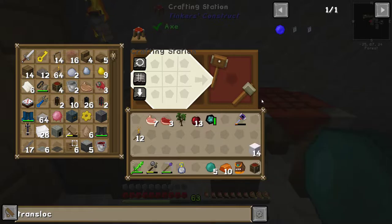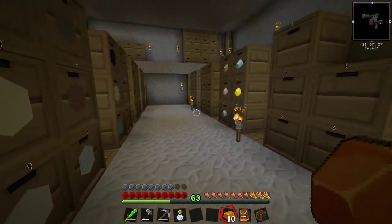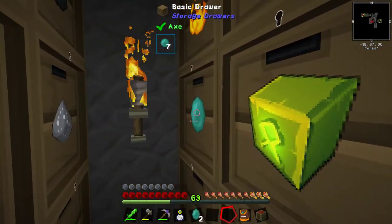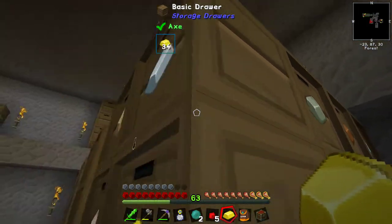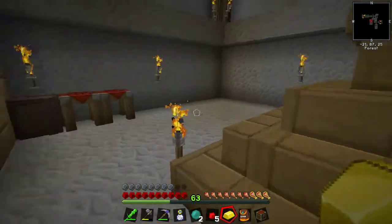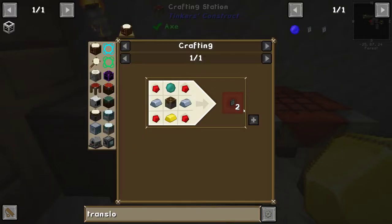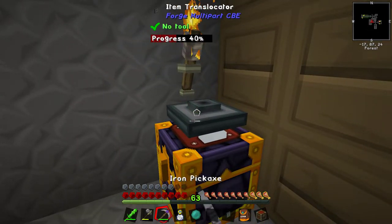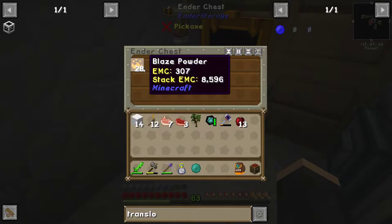Got a lot to do. Let's put everything away. Two ender pearls, some redstone, gold, three iron, three pieces of wood - I feel like I'm in a Two Ronnies sketch asking for items in a hardware store individually. Four candles please... all right, watch this. Nothing's happening - well that's because there's nothing in here. Oh there is something in there - in fact I put it in here.